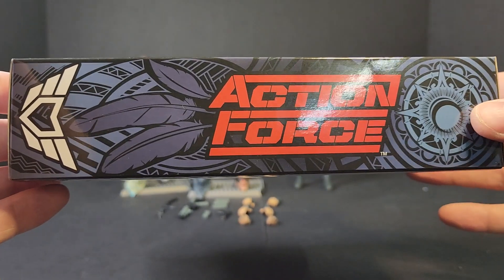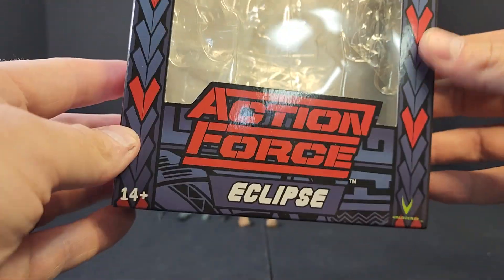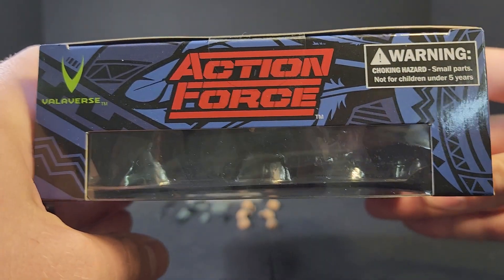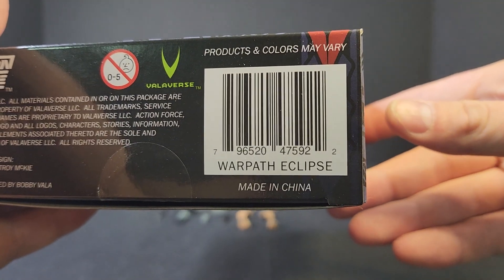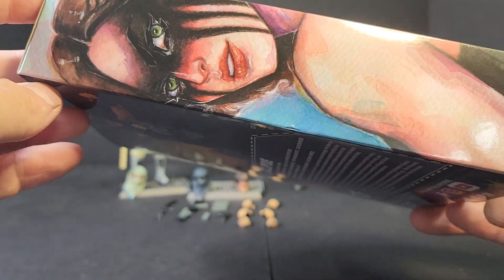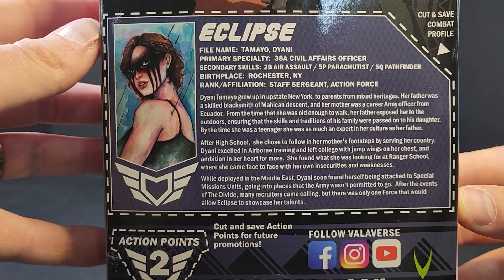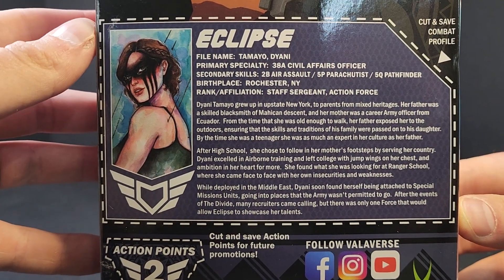That's actually her tattoo — we'll circle back to that when we get to the figure. Action Force on the side, Action Force on the front. She's not called Warpath Eclipse on the box, though. You've got your red and blue over here, the Valiverse logo, and Warpath Eclipse on the UPC. Then your legalese. You get some artwork on the side — looks fantastic. On the back, we get Staff Sergeant Tomeo's file card combat profile.